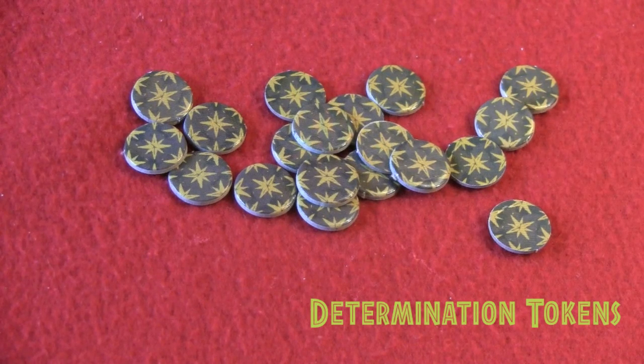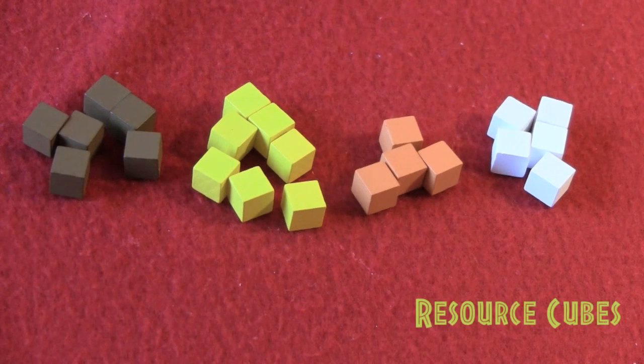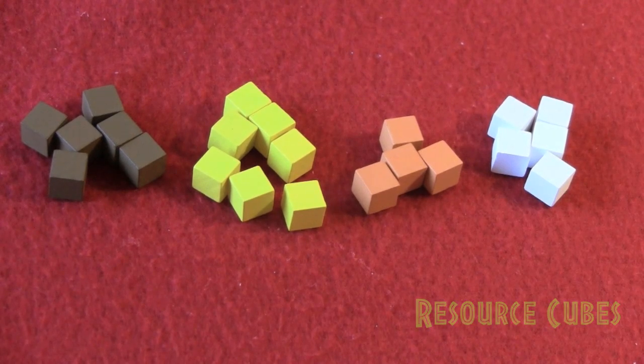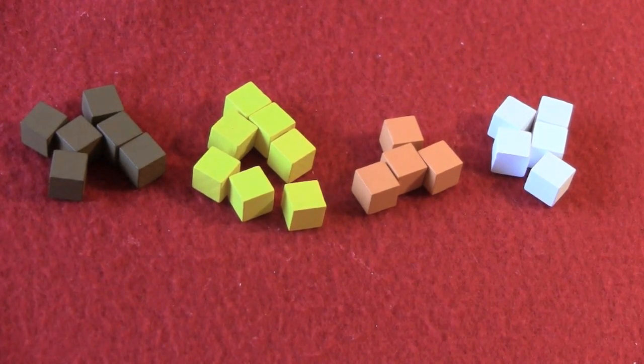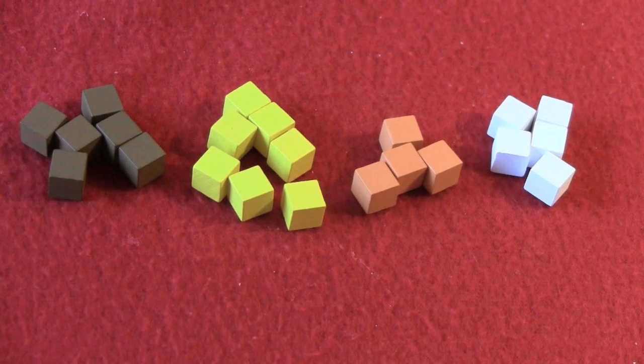Determination tokens can be gained and lost by players throughout the course of the game. They can be used to activate character actions, discarded to resolve a threat event, or needed to complete a scenario objective. Resources in the game are indicated by colored wooden cubes — brown representing wood, yellow representing food, orange representing non-perishable food, and white representing fur. Food is consumed between each turn, while wood and fur are used to complete different inventions.